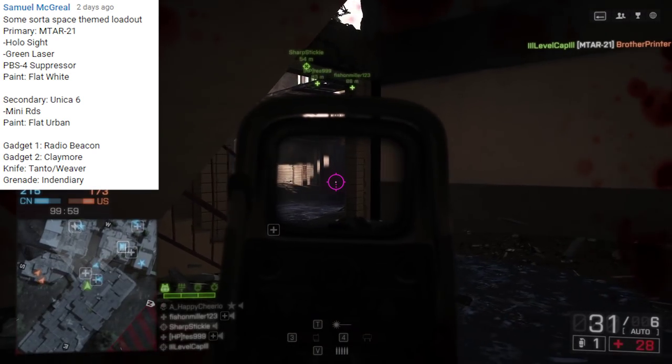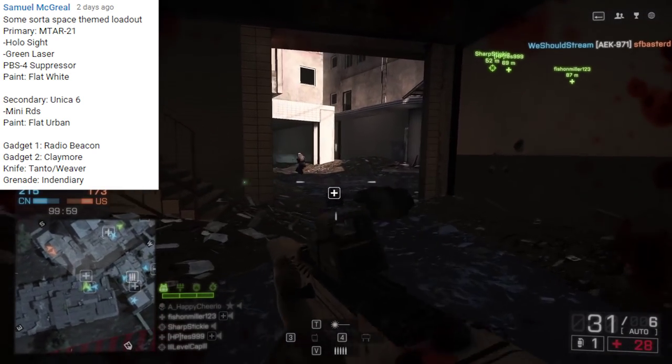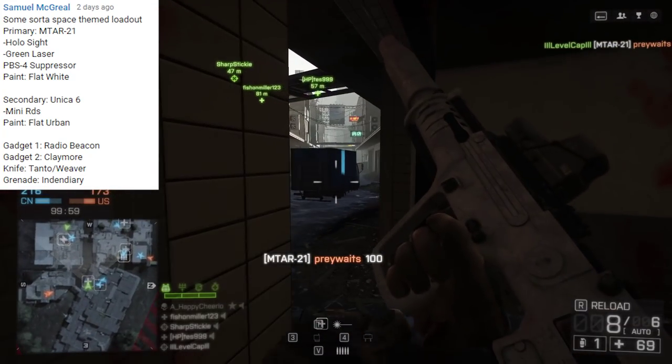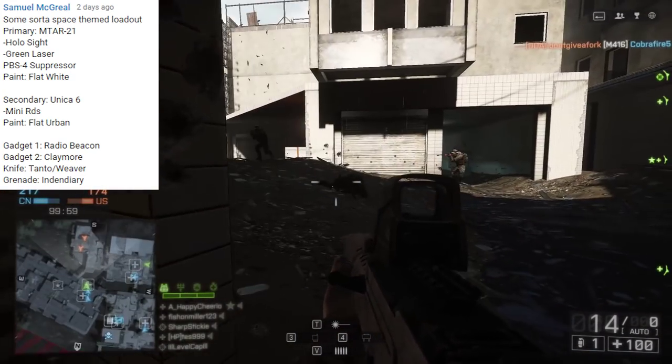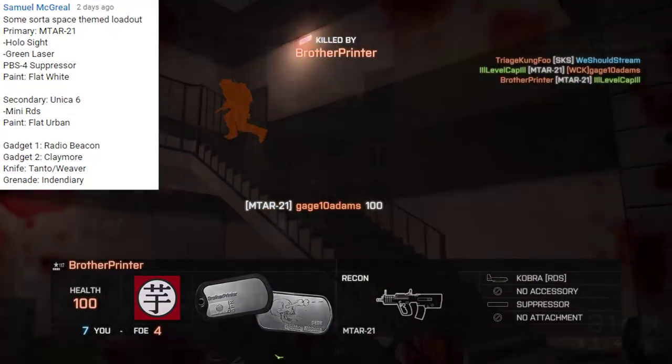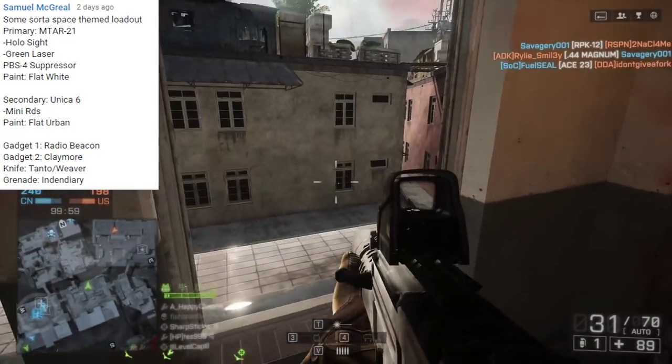we'll be using the Unica-6 with a mini red dot sight and flat urban paint. Gadget 1 is going to be the radio beacon for the recon class, gadget 2 will be a claymore, knife will be the tanto, and the grenade will be the incendiary.